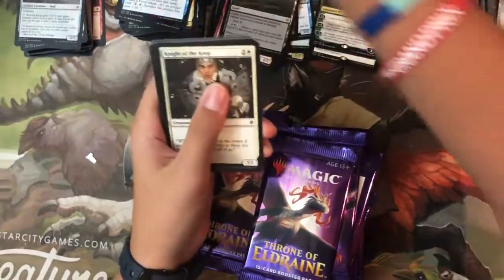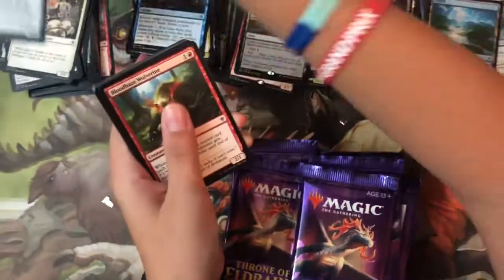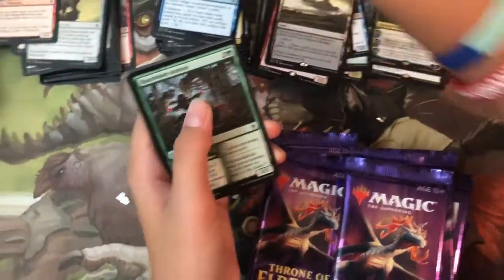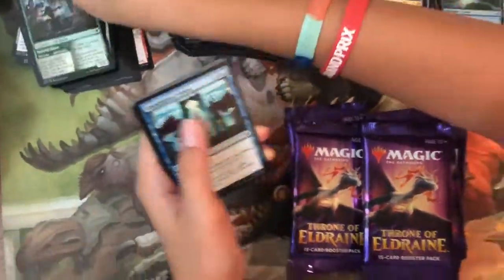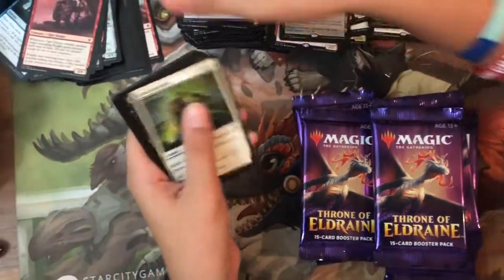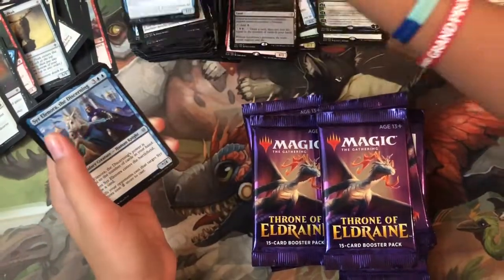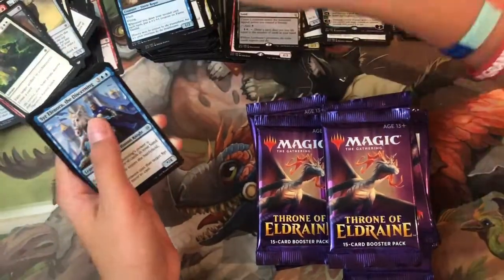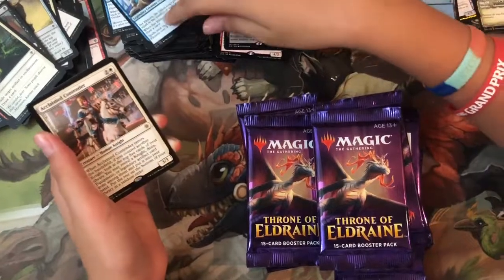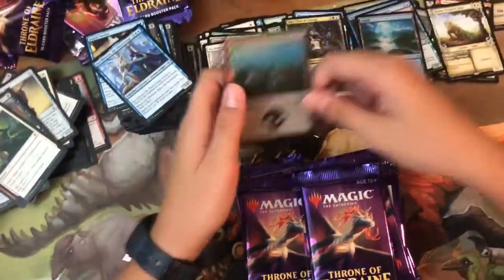Pack thirty-three: Forever Young, Knight of the Keep, Prophet of the Peak, Bloodhaze Wolverine, Rose of Equality, Unexplained Vision, Lash of Thorns, Ogre Errant, True Love's Kiss — uncommons: Revenge of Ravens, Fairy Vandal, Syr Elenora the Discerning, and the rare is Acclaimed Contender. Foil is a swamp.